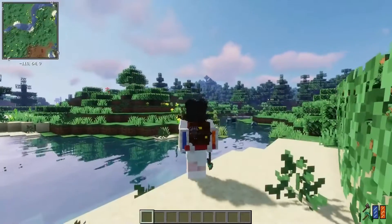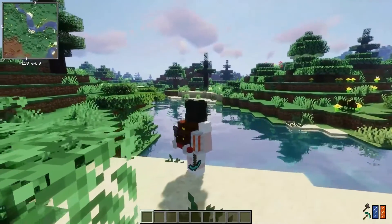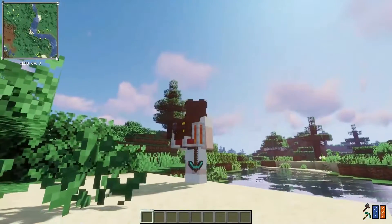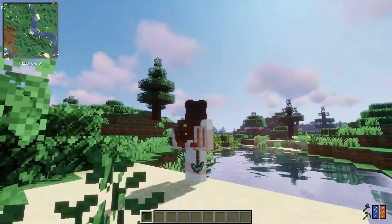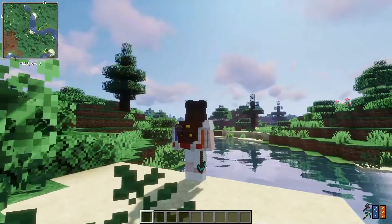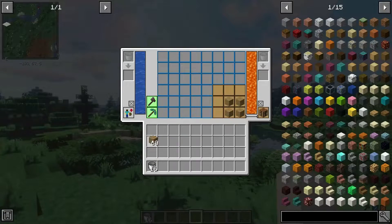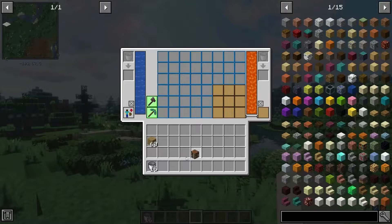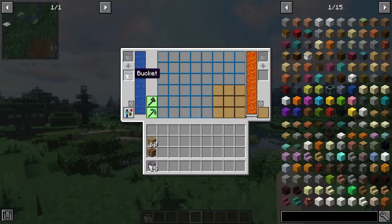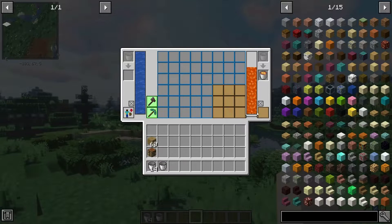The next mod we're going to add is Traveler's Backpack. Since we're adding a lot of mods, there's no doubt that when it comes to collecting items while exploring, you're going to need some extra space. Instead of going through the hassle of a full inventory, this mod adds a craftable backpack. Using the Traveler's Backpack, you have extra space as well as a crafting table within your backpack. You can also store water and lava and take out buckets of water or lava whenever you need some. So not only does this backpack help you store items, but it's also convenient for other things.